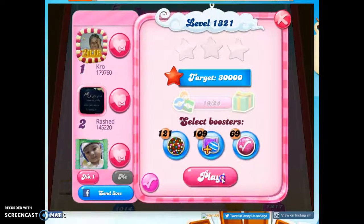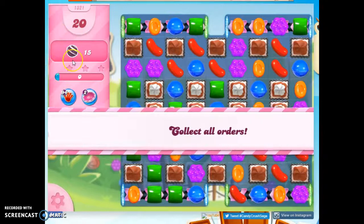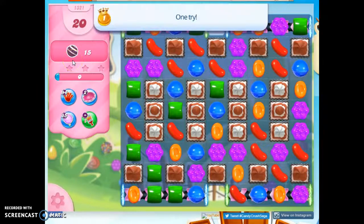Hi friends, this is Susie, your Candy Crush Guru, here to help you solve the puzzle of level 1321 where we have 20 moves to create and collect 15 striped candies. And we've got a lot of junk in the way.